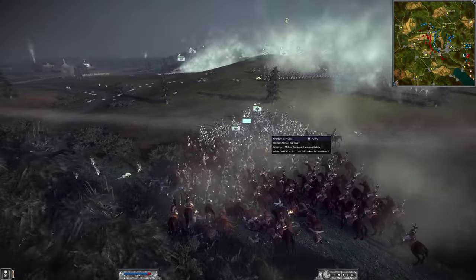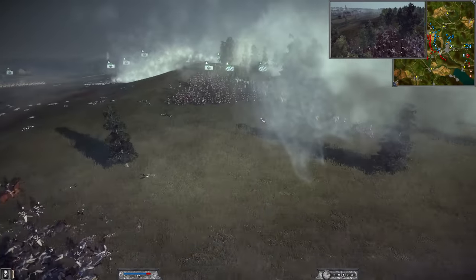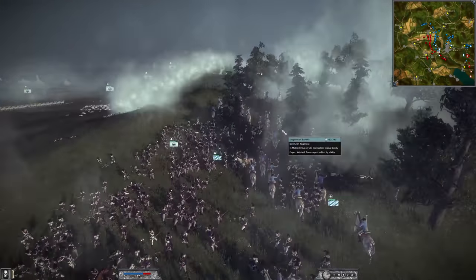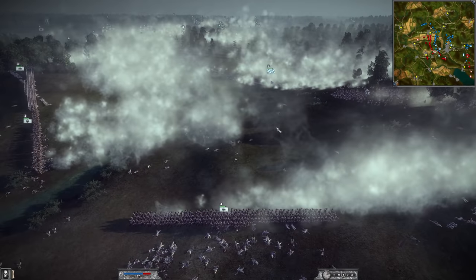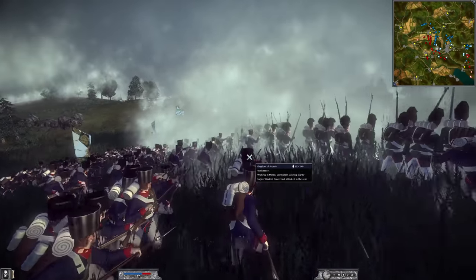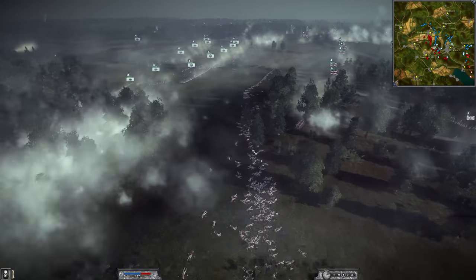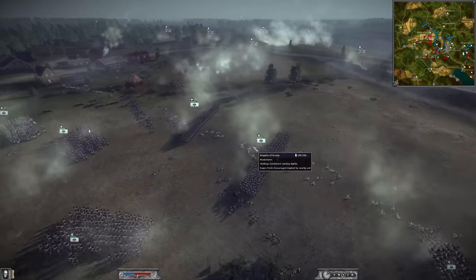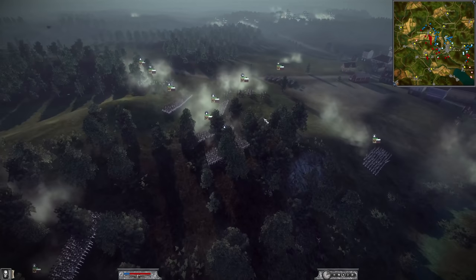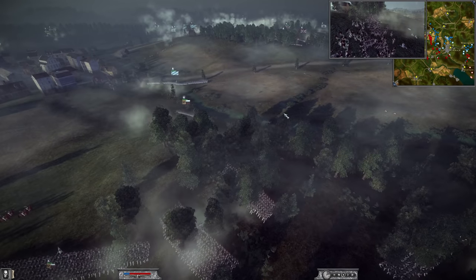Over on this side the Prussians are winning this cavalry engagement pretty effectively. Over here we have the Bavarians holding against the Prussian mass of musketeers who charged in. And now Prussian infantry still charging in — a lot of charging in this mod, which is pretty cool. I think what they're using here is just brute force to try to beat back these forces before the Russian reinforcements arrive. And yes, there are Russians headed towards the British front and the Bavarian front as we speak.